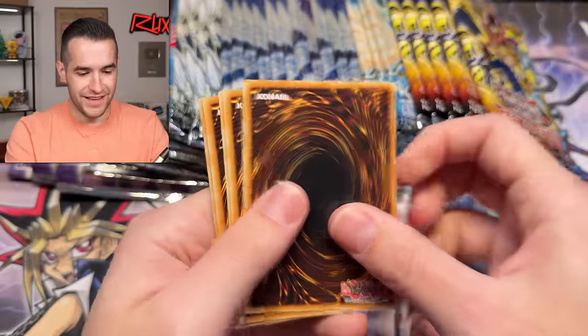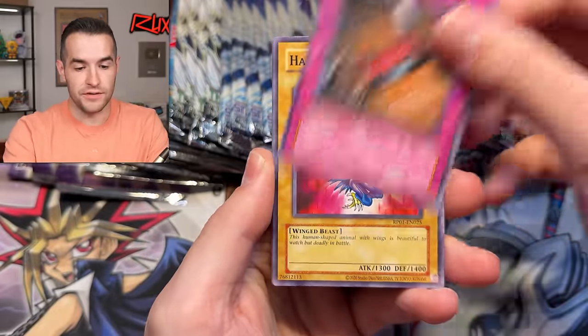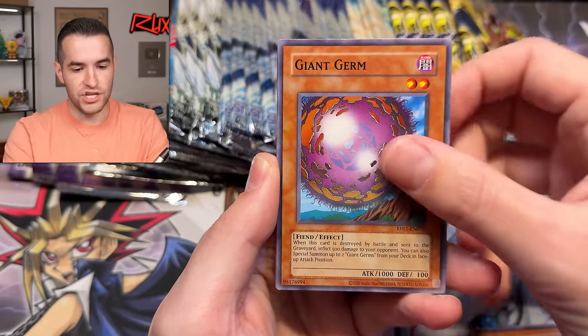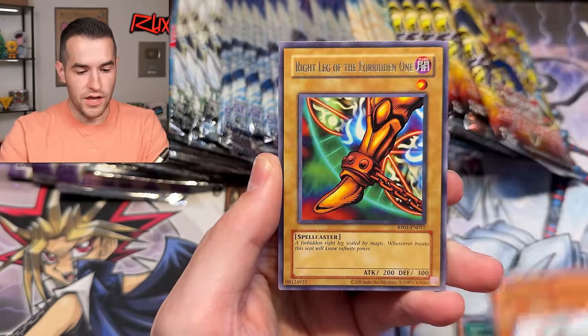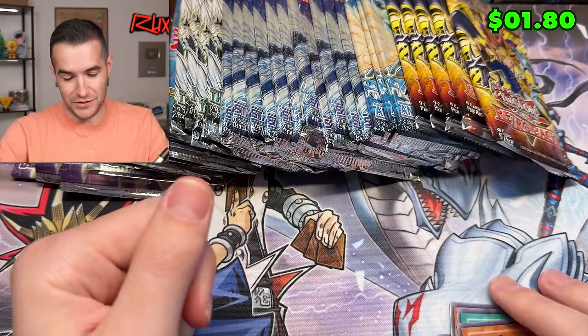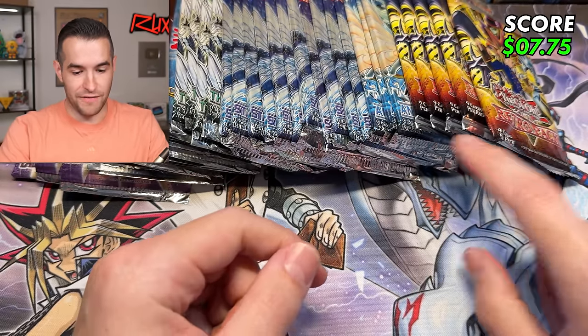Retro Pack, you have literally been our only pull so far — kind of brutal, not off to a good start. But there are 50 packs for that reason. Harpy Lady, Twin-Headed, Send-You, Giant Germ, Luna, Spark, Sonic Bird, Right Leg of the Forbidden One. I don't think we're going to be completing Exodia in this one, but technically it could happen.